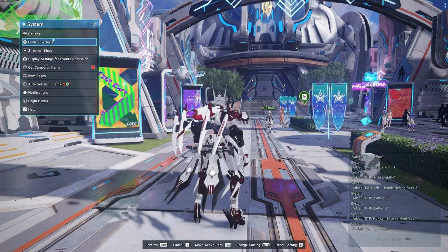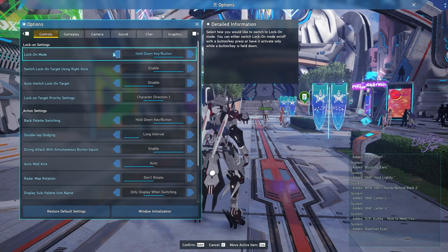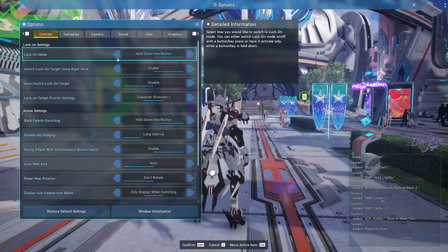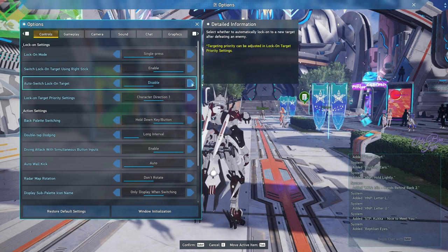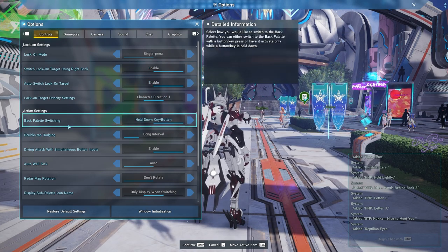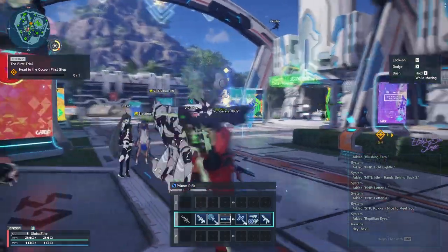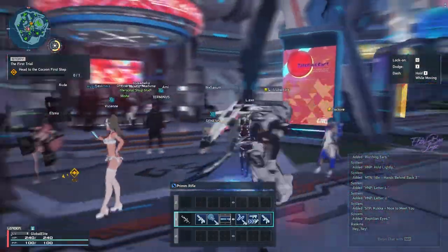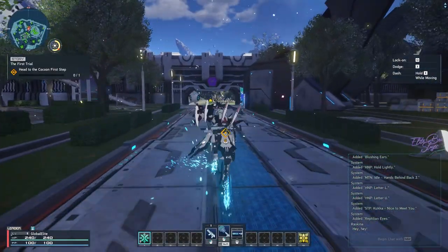There's a streamer mode which is pretty cool. So let's go to options — lock on mode. Who the fuck wants to do lock-on mode into a hold-down button in this game? I want to switch lock on target, enable it. Lock on priority — well at least they have a lot of controls. It looks so much better; it is still very lively.